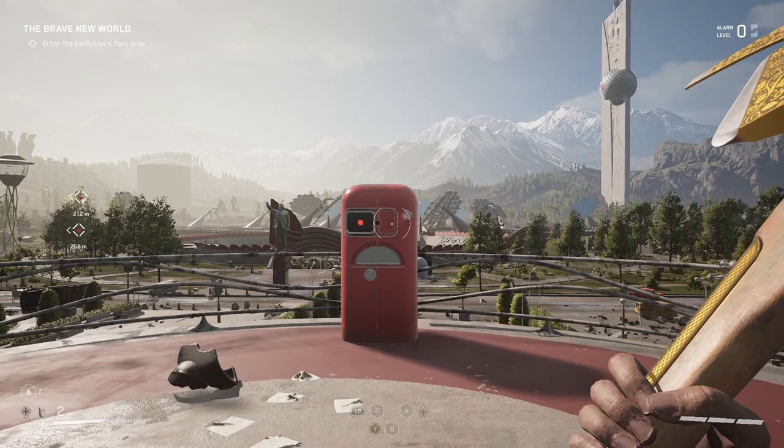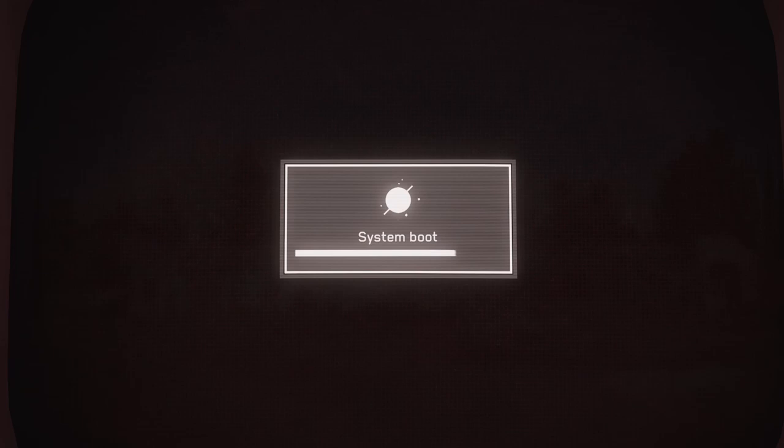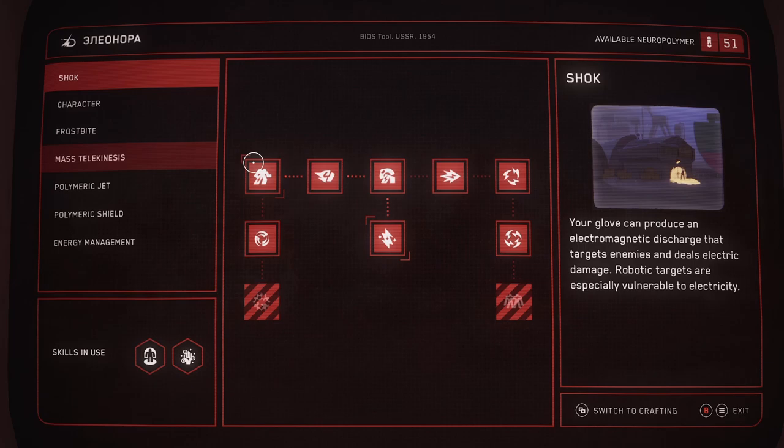I'm going to show you a ridiculous exploit in Atomic Heart. This one completely breaks the game, and you can do it right out of the gate as soon as you get through the tutorial section — basically the underground area. This will let you get infinite amounts of neural polymers, upgrades, everything. You can basically get all the upgrades in the game in just about two hours or so.